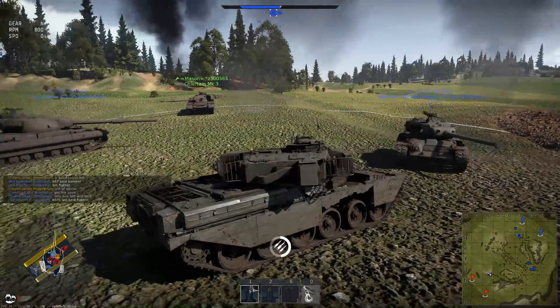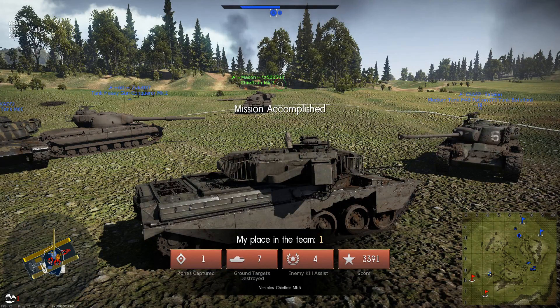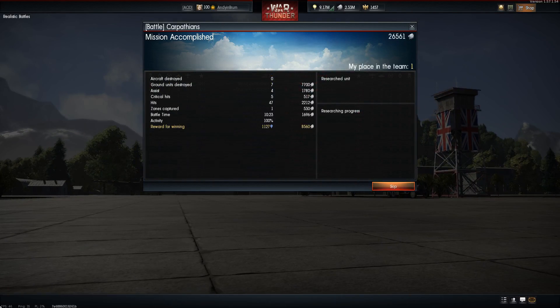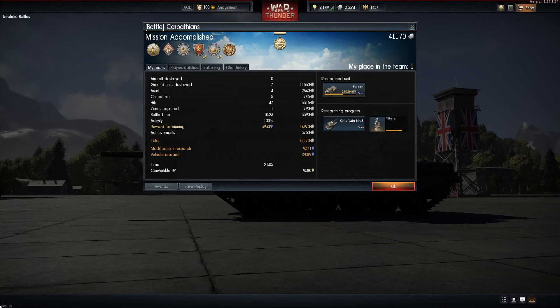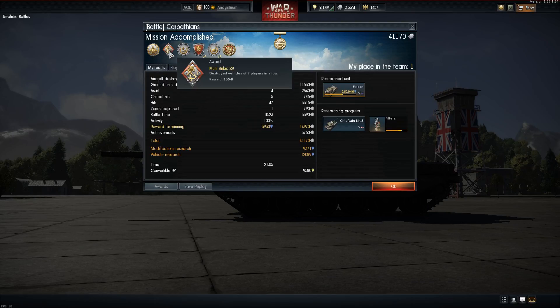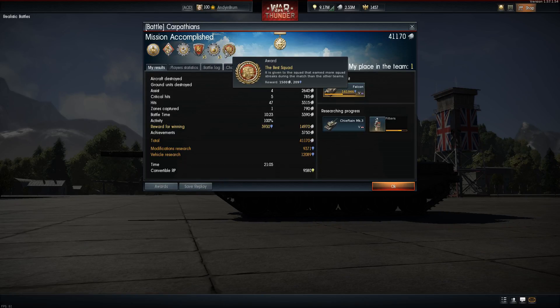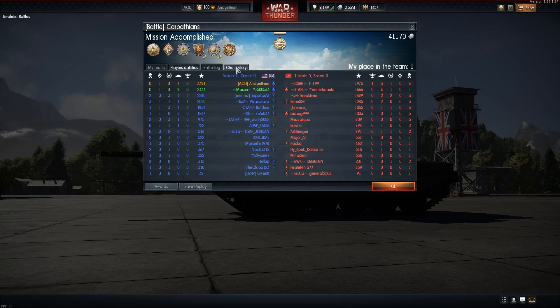So what did we learn? The Chieftain's gun is very powerful but doesn't have the explosive power to get one-shot kills. I managed to get seven ground targets destroyed with four assists, capture the zone, and get 33,000 points — which translates to 41,000 credits including premium, plus a load of awards: Adamant, Multi-Strike, Supporting Fire, Tank Rescuer, Professional, and Best Squad. That was a rather good game. The Chieftain is worthwhile going for — it's a special tank, but it's got major flaws with its rather weak armour and ammunition. Thanks for watching, see you soon.